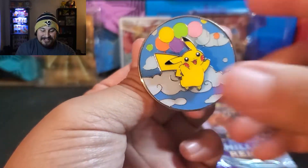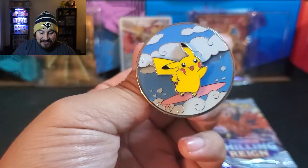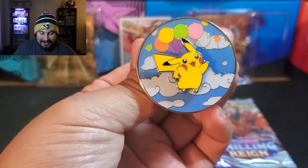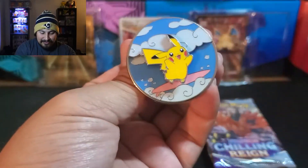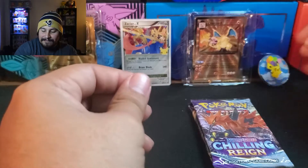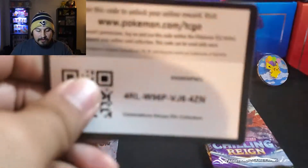This Pikachu pin — check this out. It turns into Flying Pikachu. It goes from Flying Pikachu to Surfing Pikachu and it stays. Tell me that is not awesome! Which one do I like better? I like Flying Pikachu. We're going to put Flying Pikachu in the back right here. Also, here is the code for the box.